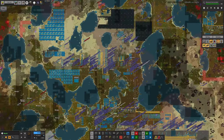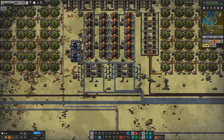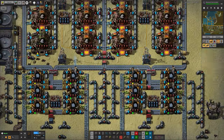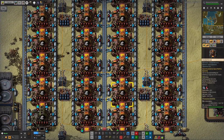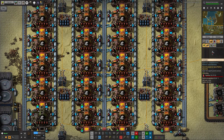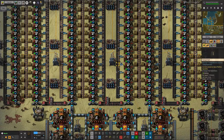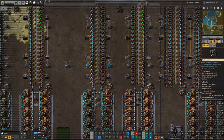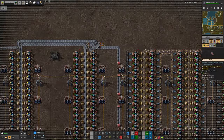After that we did some major rebuilds. Up here, for example, this is the current generation of iron smelteries. As you can see, we're bringing in the iron ore, it's being processed in these chemical plants into enriched iron ore, which requires the sulfuric acid you can see here. We're then feeding it into these industrial furnaces along with pyroflux — which is made from vulcanite — and that allows us to make molten iron. The molten iron can then be converted into either steel ingots if you add in a bit of charcoal or coke, or into iron ingots if you dump it straight into the casting machines.